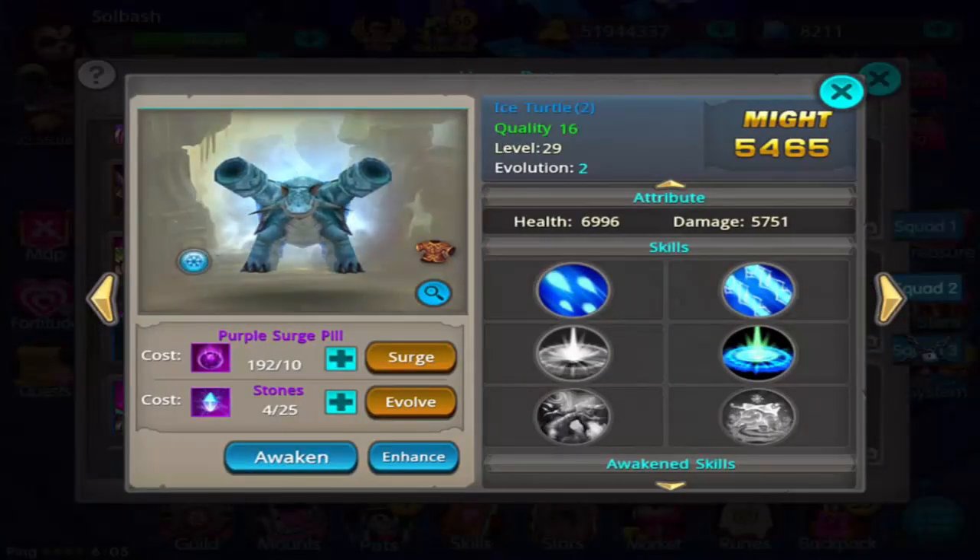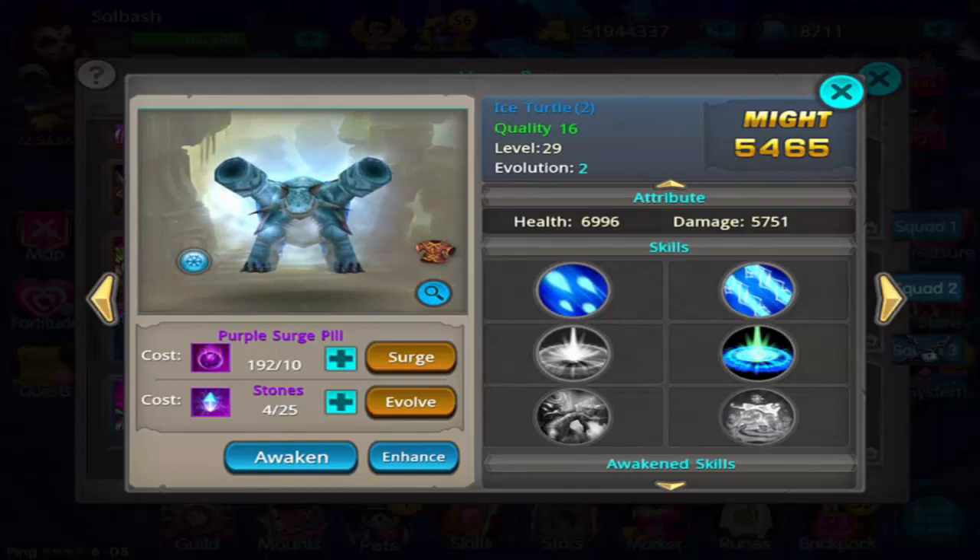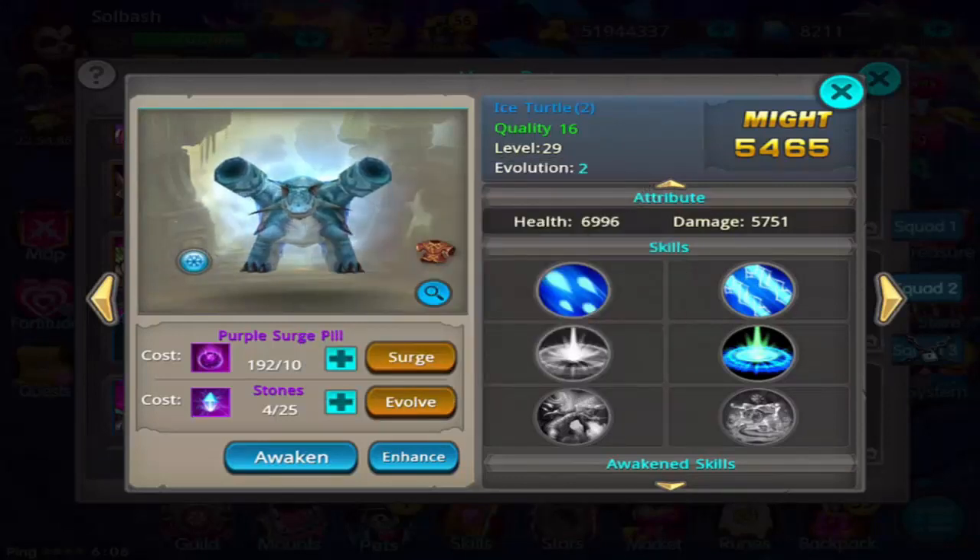The next one being added to the enhancement list is Ice Turtle. This one's kind of on the fence for me — Ice Turtle helps out in arena but I've never leveled him up. He is fairly easy to farm if I need to. His first ability is plus 3% to crit, 2,000 health, and plus 100 damage reduction. His rare skill for the enhancement is after casting Ki Gong, the player's and allied units' healing effects increase by 30% for one second and it cannot stack.